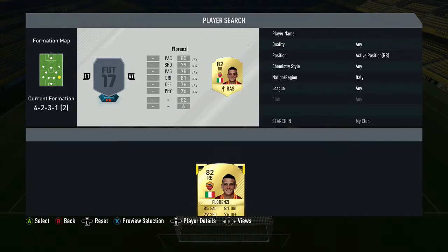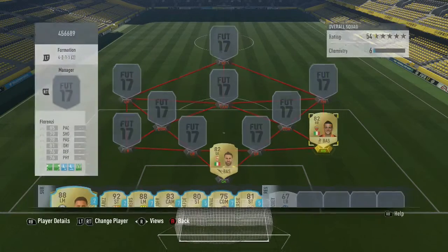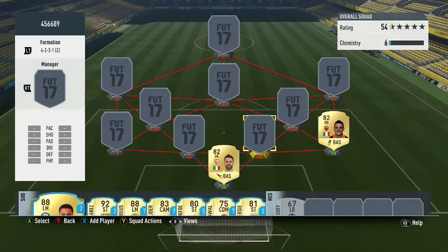Moving on to the Serie A right back from Roma, it's Florenzi, 82 rated overall for 4,600 coins — probably one of the best Serie A right backs. He's played eight games, scored one and has one assist. He's got three-star weak foot, three-star skills, high attacking, mid defensive, right-footed, five foot eight. He's got 85 pace which is amazing for a defender, 81 dribbling, 79 shooting, 76 defending, 78 passing, and 76 physical.